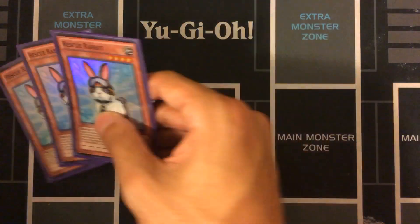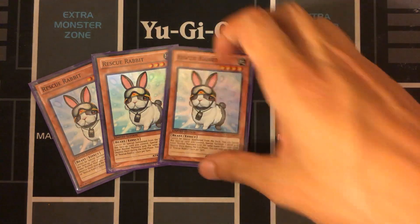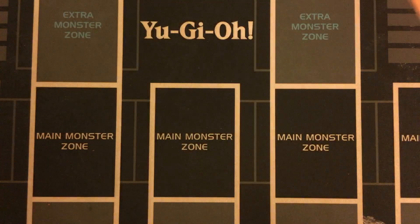We start off with Triple Rescue Rabbit. This card is a very strong normal summon — you want to see it in your opening hand because it turns itself into two cards. You special summon two Level 4 or lower normal monsters with the same name from your deck, making it a very easy Electrumite play. It's the reason why I run a lot of duplicate normal monsters. A lot of times you wouldn't run something like Dragon Pulse over Purple Poison, but this is an example of where you do want to include those weaker normal monsters.